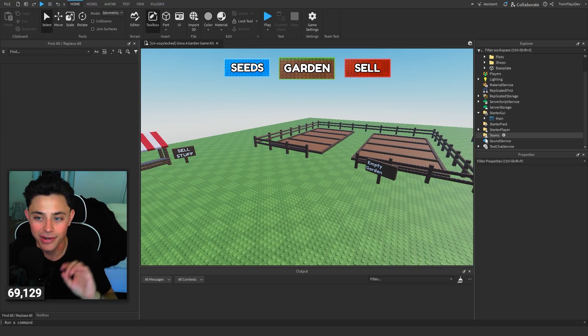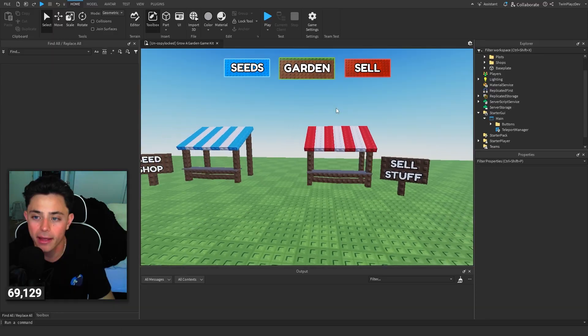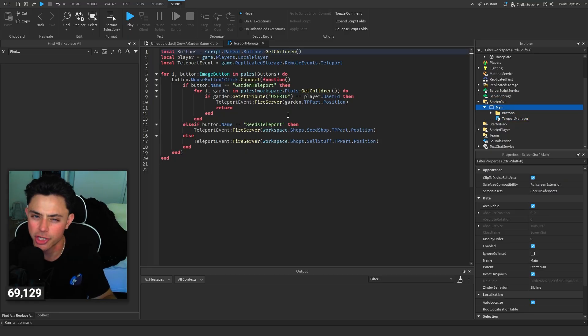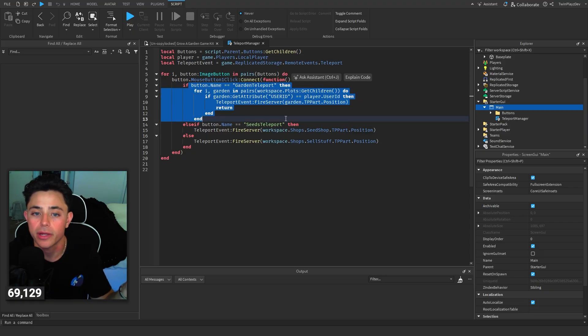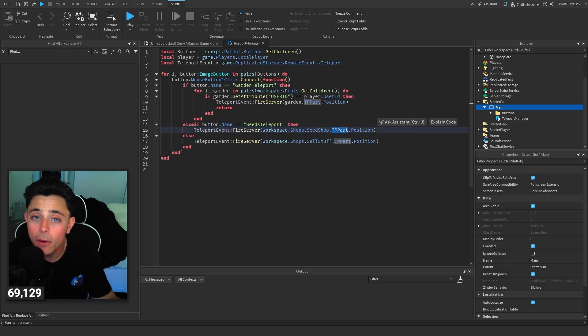What I love about Grow a Garden is it's very simple with the UI. We'll make more when it comes to shops, but for now we just have the buttons - Garden, Sell, Seeds - all just image labels. In the teleport manager we grab the buttons and the player teleport remote event. If they click the Garden button we send them to the garden with their user ID. If it's Seeds we send them to the seeds TP part. Otherwise - which is Sell - we send them to sell.